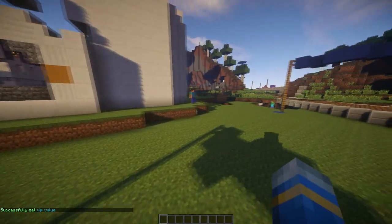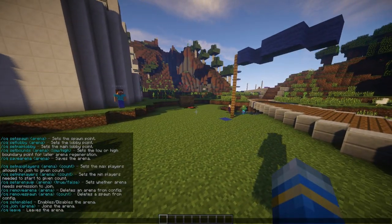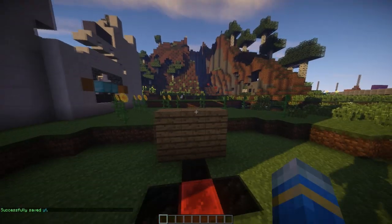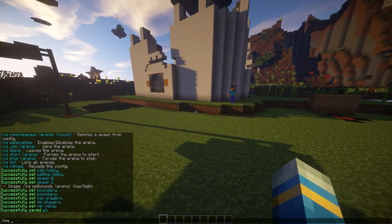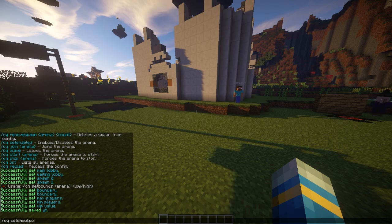All we need to do now is save it and we'll be done. CQ save arena YT — there we go. We've set everything for the arena YT, apart from the checkpoints.